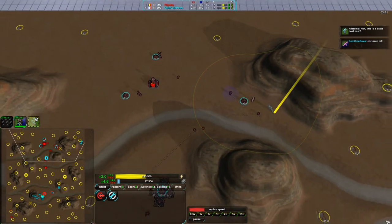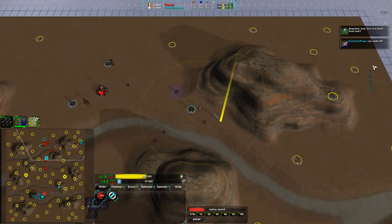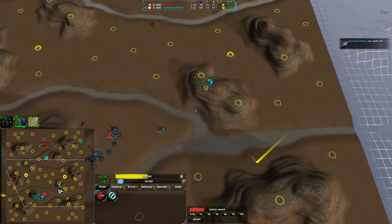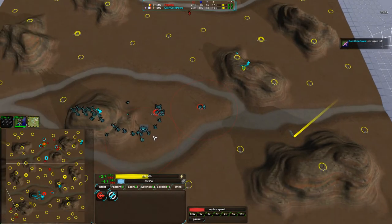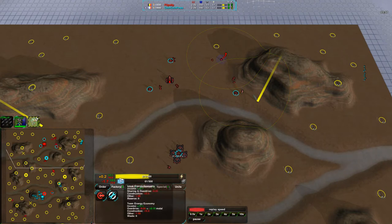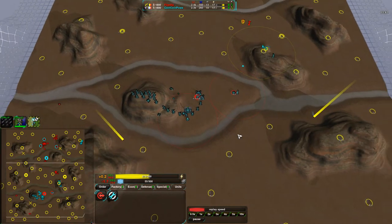There's nothing defending the back here. There's a bandit, but these fleas might be able to get around and deal with it. Doesn't look like they're particularly eager to do so. CoinCoinPower continues to build up slightly, not expanding very much. In that regard, Flipstep is actually getting a bit ahead — his economy is even with CoinCoinPower's, but he is less reliant on that single metal extractor.